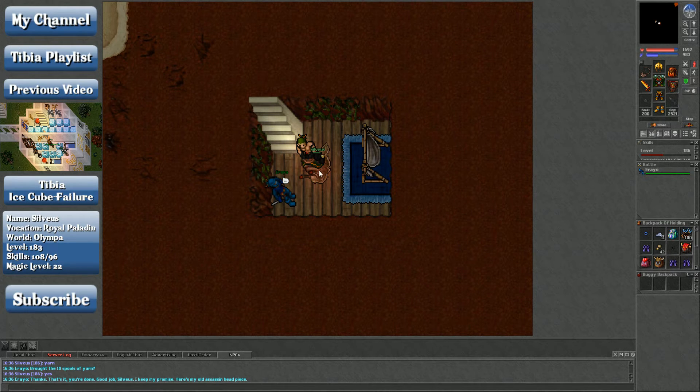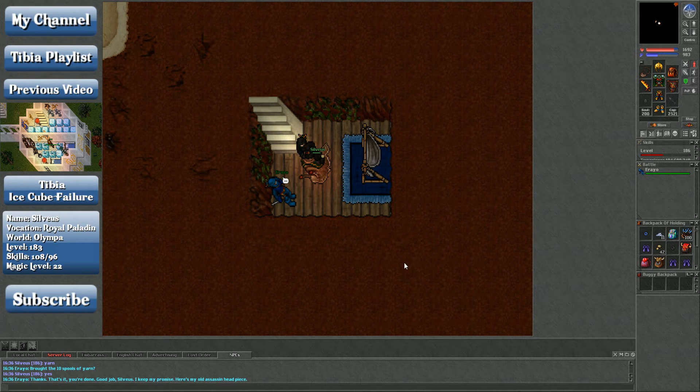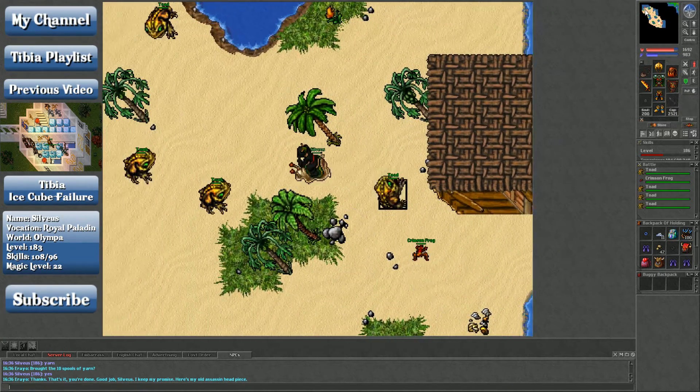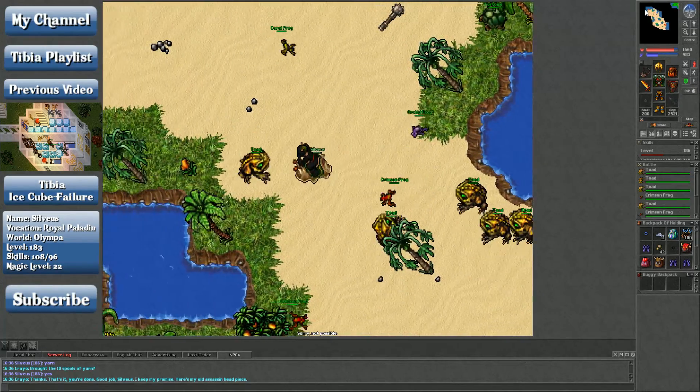Here's my old assassin headpiece — let's set that outfit up. Add-on. Boom, I'm a ninja. For the spider silks, your best bet would be either Nylbor with the crystal spiders if you're slightly lower level, or giant spiders.